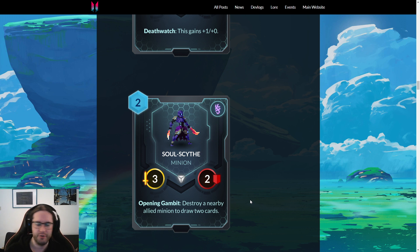Abyssian can run very low-curved decks. I think Rite of the Undervolt is also a bit awkward for this card because instead of playing this I could play Rite of the Undervolt and not lose as much tempo — I don't have to play a two-card combo. Soul Scythe doesn't stack very well with Rite of the Undervolt either, which wants to kind of be the only card draw spell you play. Running more card draw with Rite is a bit bad.